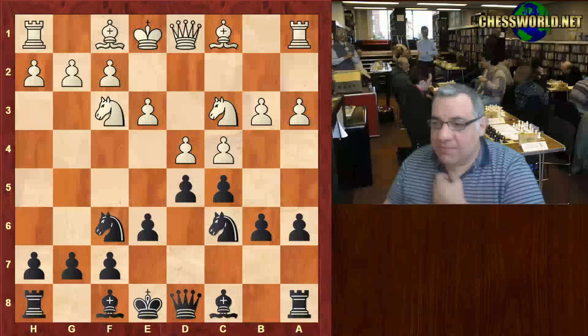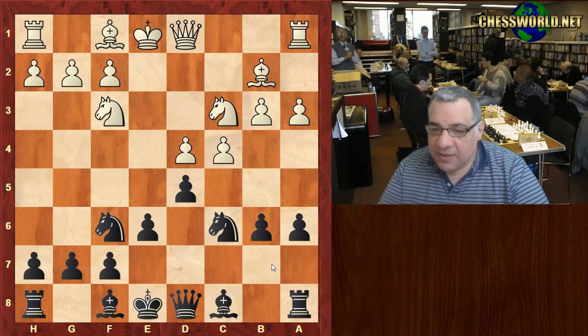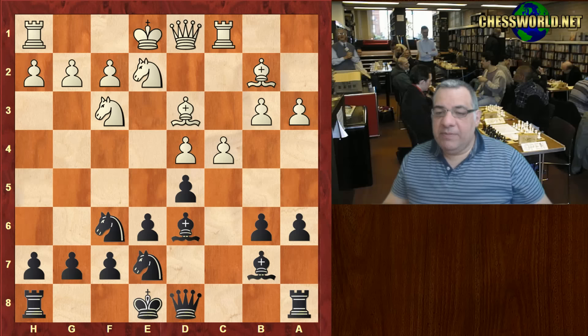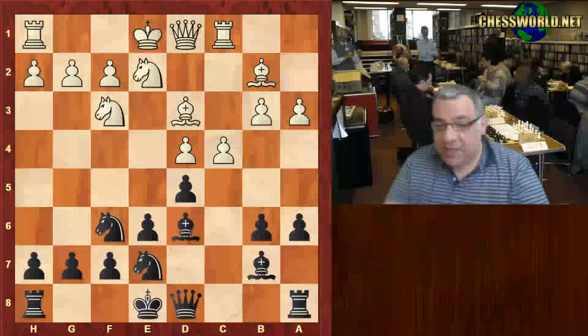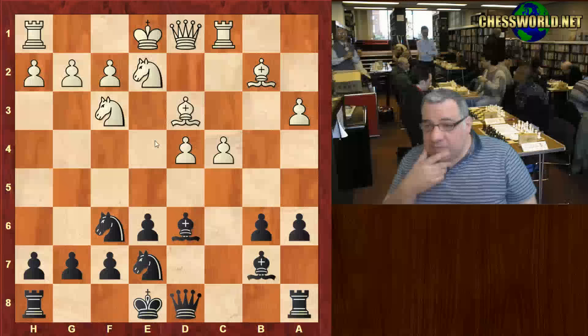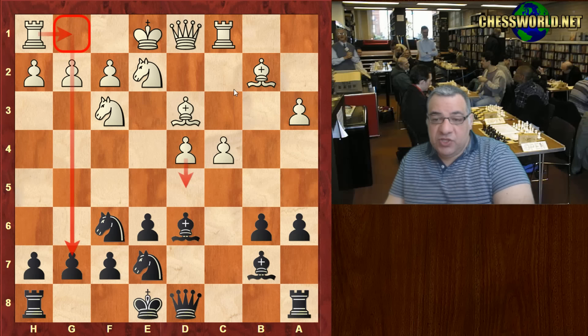But here black doesn't play Bishop b7, doesn't mirror. He plays c-takes, and now Bd6, and after Ne7, maybe white should play Qe2 here. He played Ne2 — this might be the first significant error from a technical perspective, because it allows black the forcing move d-takes and the possibility of doubling the pawns. You might think, isn't this a swings and roundabouts situation?